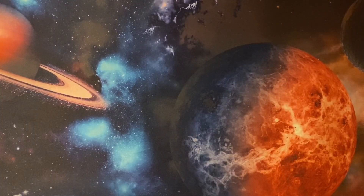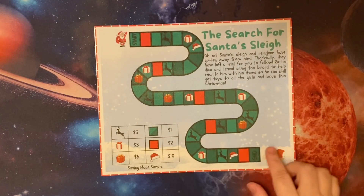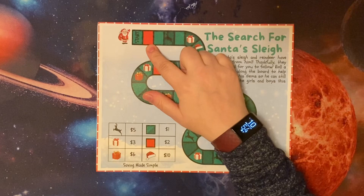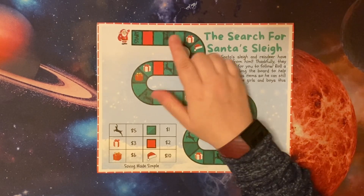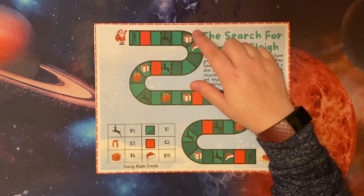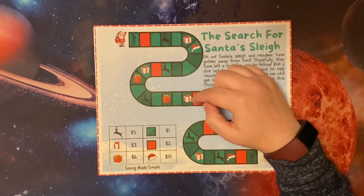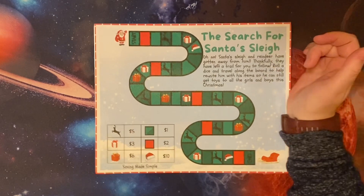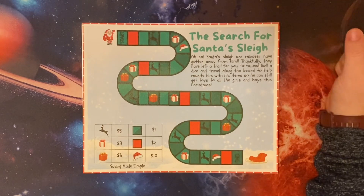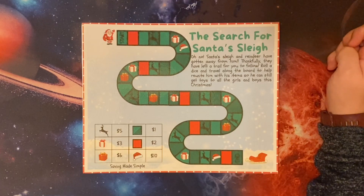Alright, let's move on to some board games. First and foremost, we have the Search for Santa's Sleigh. You're going to start here, roll a dice, and each spot is worth something different. A red spot is worth $2, a green spot is worth $1, the deer is worth $5, the white gift is worth $3, the Santa hat is $10, and the red gift is $6. Santa's sleigh and reindeer have gotten away from him. Thankfully, they've left a trail for you to follow. Roll a dice and travel along the board to help reunite him with his items so he can still get toys to all the girls and boys this Christmas.